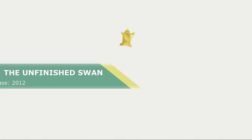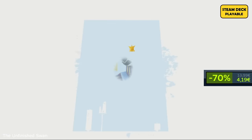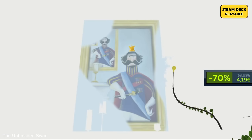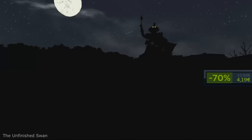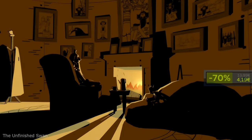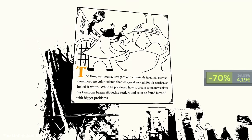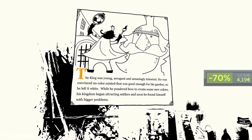The Unfinished Swan. Here you'll explore a mysterious all-white landscape by splatting paint to reveal the world around you. You'll follow a swan that stepped out of an unfinished painting and wandered off into a surreal storybook-inspired kingdom. Each chapter brings surprises and new ways to explore the world, which is home to bizarre and sometimes dangerous creatures. You will also encounter the eccentric king who built this empire. This is simply one of the best puzzle games ever created. If you are looking for a nice game with a good story and relaxing gameplay, this title is a must try.